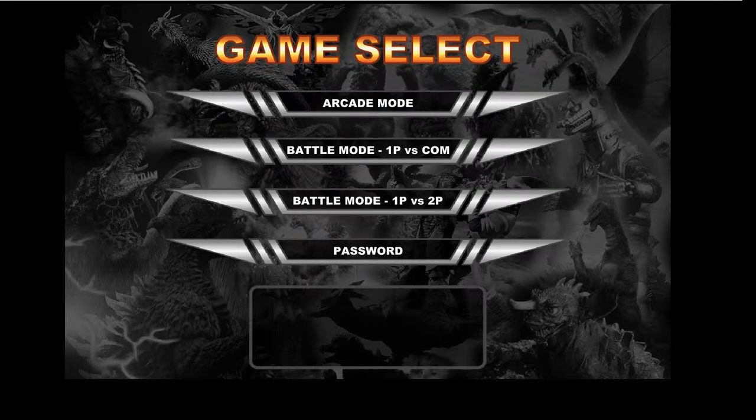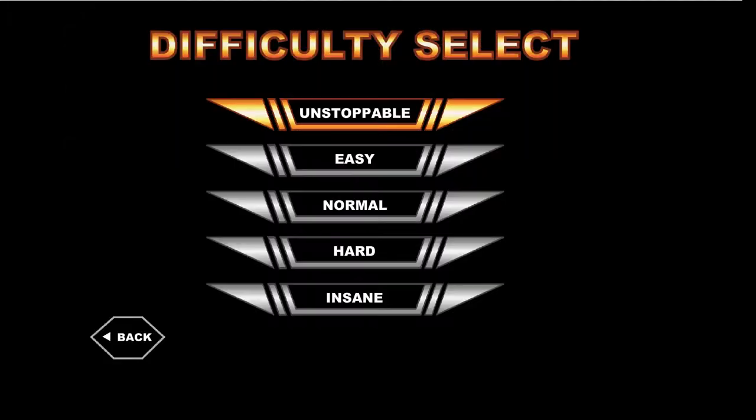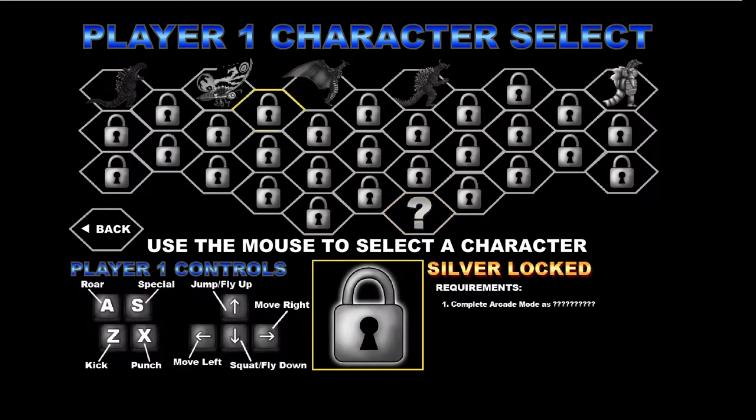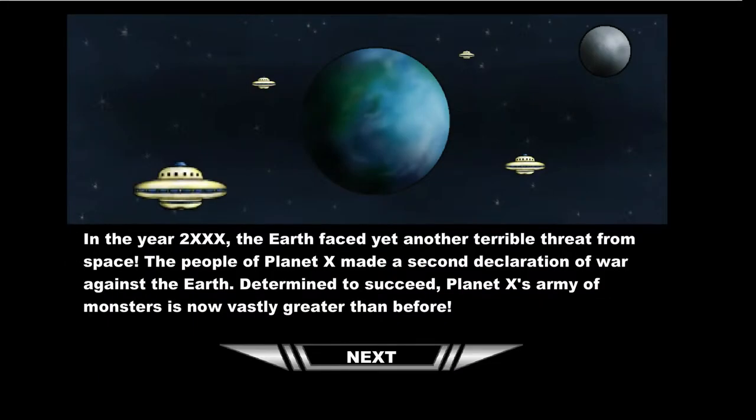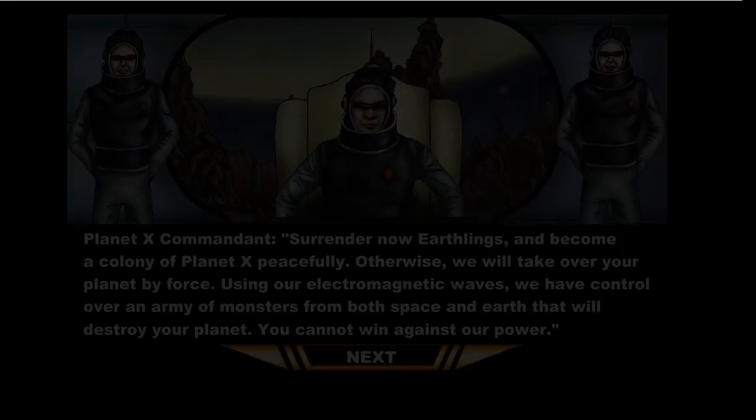Welcome once again to Godzilla Daikaiju Battle Royale. I thought the music was on the fritz for a second there. Anyways, we're going to be playing Anguirus this time, because we can. Anguirus 1968 switches from the stand-up to a crawling position. This changes his basic attacks. With the year 2XXX, we've already seen all this.